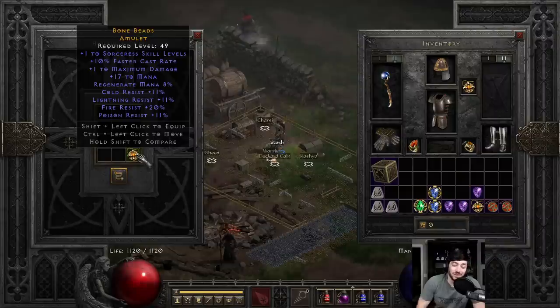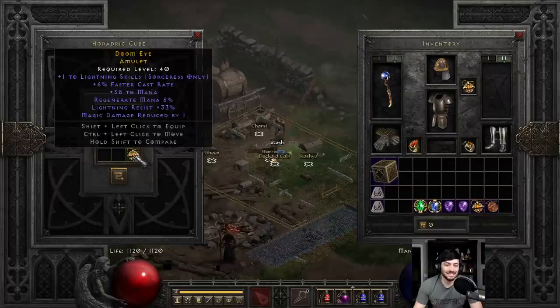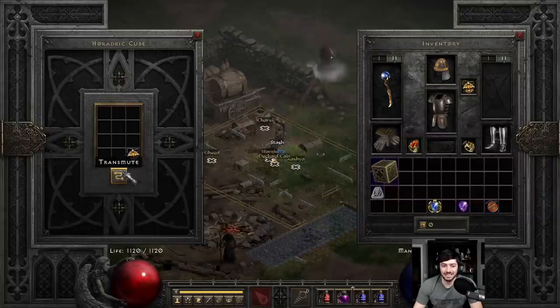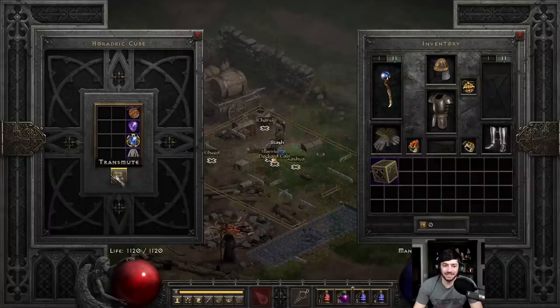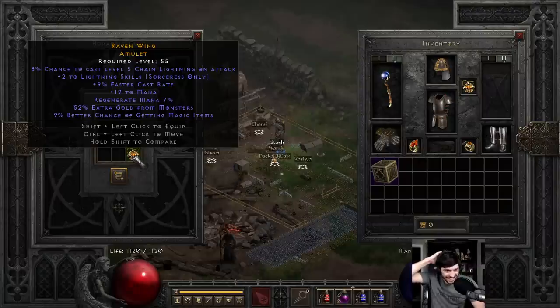Even if that was plus 2 and 10, it would still be usable — 2 sorc, 10 FCR, and then 11 all res with 20 fire res and a little bit of mana. That was close. 58 mana is actually really nice if you get a good lightning roll — you can use it for ES. 2 to lightning, 9 FCR! Come on, where's my 19 FCR?